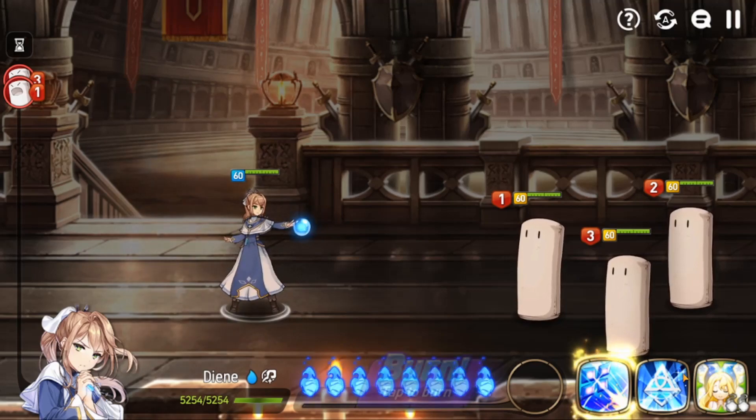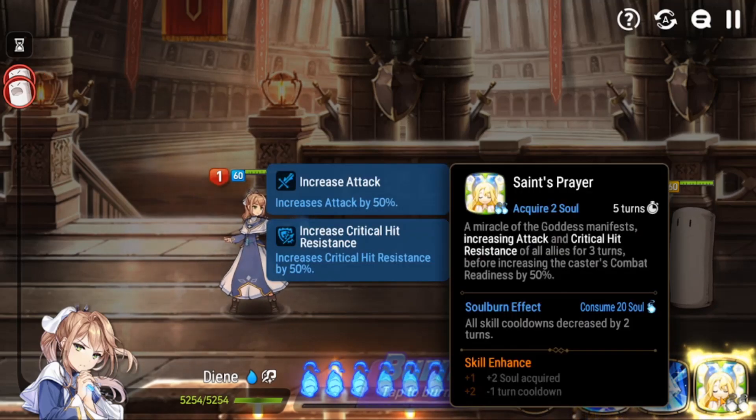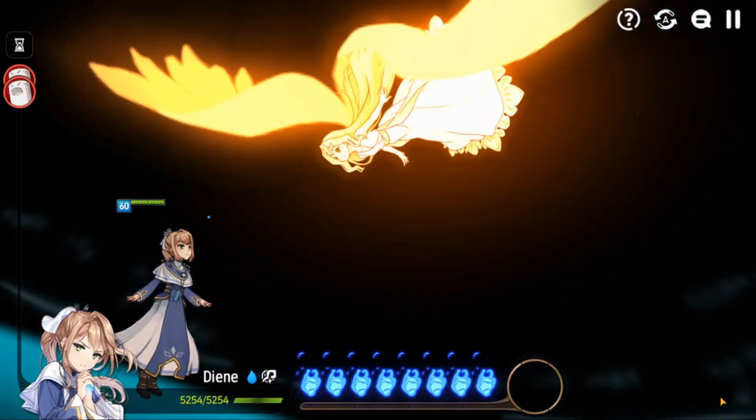Starting off with her skills, her skill three gives you an attack buff and a critical hit resistance buff. The critical hit resistance is 50 percent and it's on for three turns — so a three-turn attack buff and critical hit resistance buff. It also allows her to cycle really fast; after you use S3 it gives her a 50% combat readiness push.